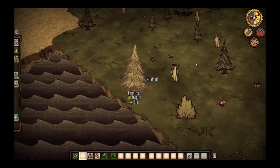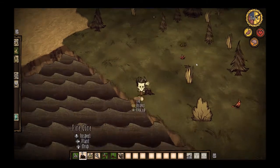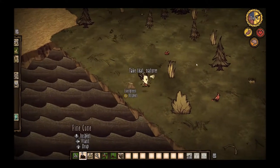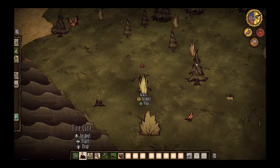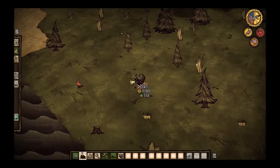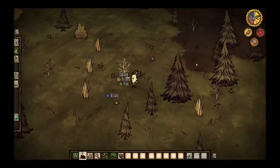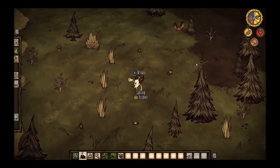One nice thing is each character that you can play as — you unlock them — has different thoughts about the world. Take that, nature. Flowers — it's pretty, it smells like common labor. So if you wanted to, you could pick your characters based on that.